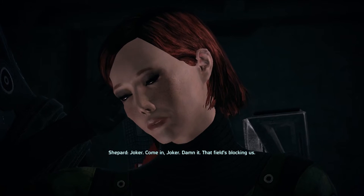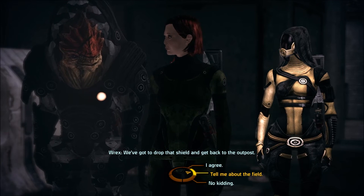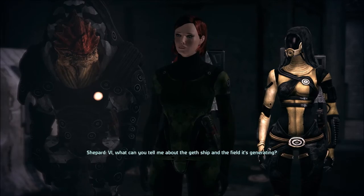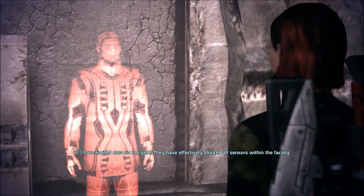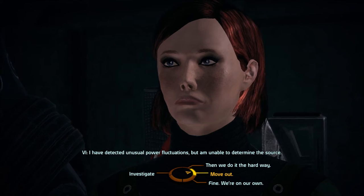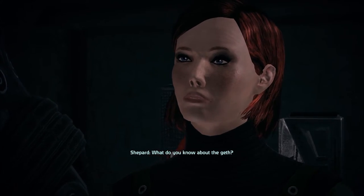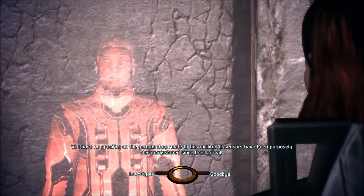Interesting results, huh? Were they a control group? Are you saying Exogeni knew its people were getting infected? It was deemed necessary to assess the true potential of species 37. Oh my god — that's why they were acting so strange. Your pilot should be warned. Joker, come in Joker — damn it, that field's blocking us. We've got to drop that shield and get back to the outpost. Tell me about the field, VI — what can you tell me about the Geth ship and the field it's generating? I have limited data on the Geth — they have effectively blocked all sensors within the facility.